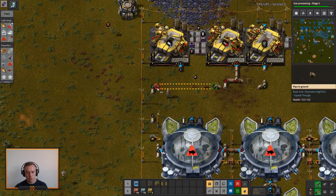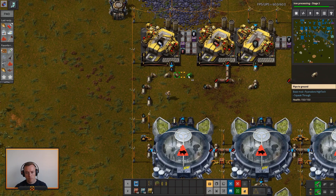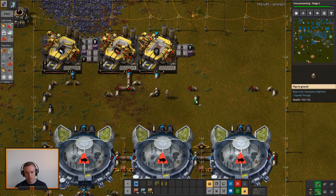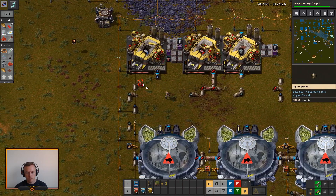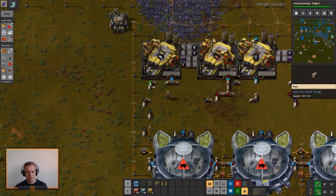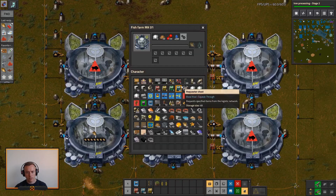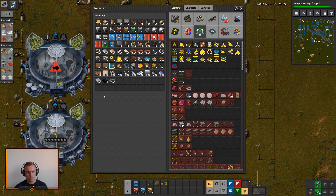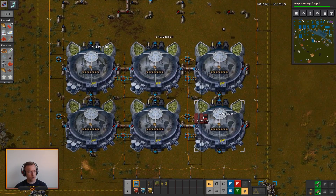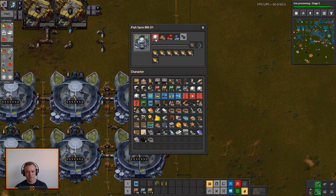Saline water just needs to go this way. There we are — that should hopefully make all of the fish work. Saline water in, that has everything it needs. Just need some fish — fish should get produced and put in. There we go, thank you for that. You got that in before I noticed myself. Lamps are getting produced somewhere else — might need to set up more lamp production, as silly as that sounds.